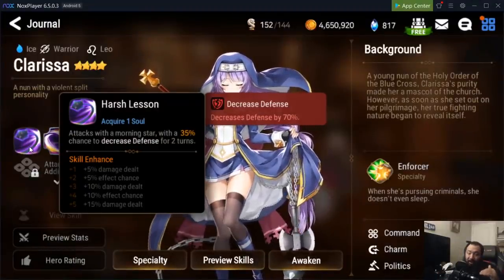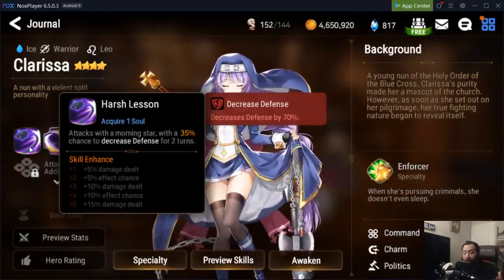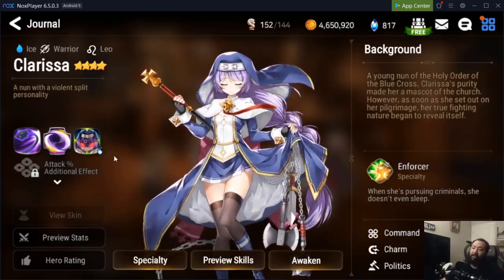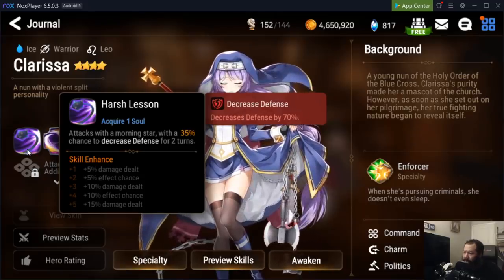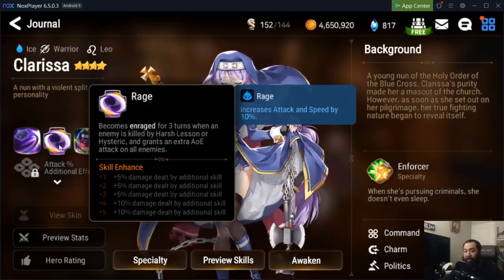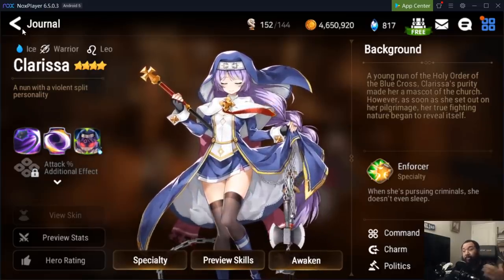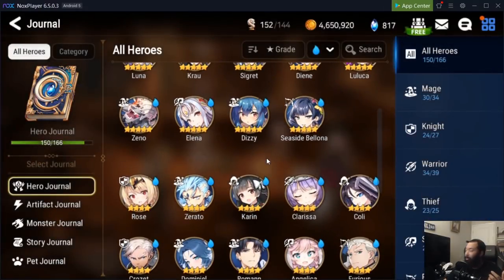As you start to skill Clarissa up and get good gear on her — which you'll get through the Adventurer's Path — you'll see she just smashes through waves. Since she reduces the defense of the enemy on her first skill and changes into an AoE attack, this gives you a lot of extra damage, helps you clear the initial wave before you get to the boss, and helps you kill monsters through the story so you can start leveling up your characters faster.